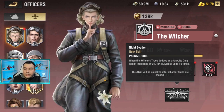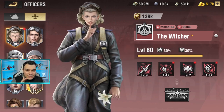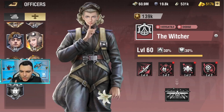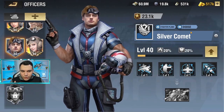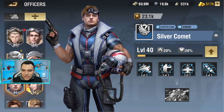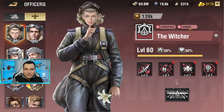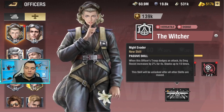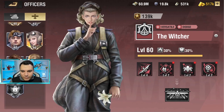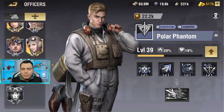This stacks up to 10 times, which means you can reach all the way to 20% damage resistance — and this is actually not that hard. If you pair The Witcher with Silver Comet, that's going to be a massive increase in dodging and will help you reduce the damage you're currently taking. This is actually one of the best combos right now in the game. But let's talk about the number two, which is Polar Phantom.